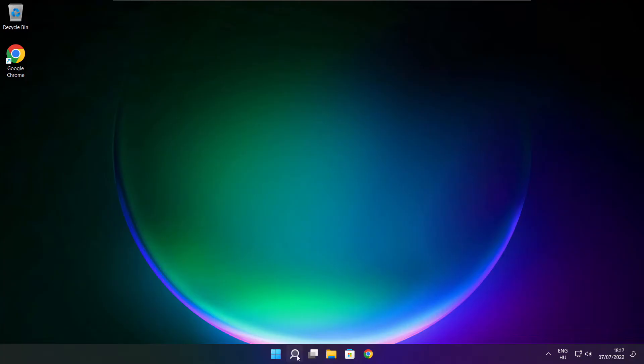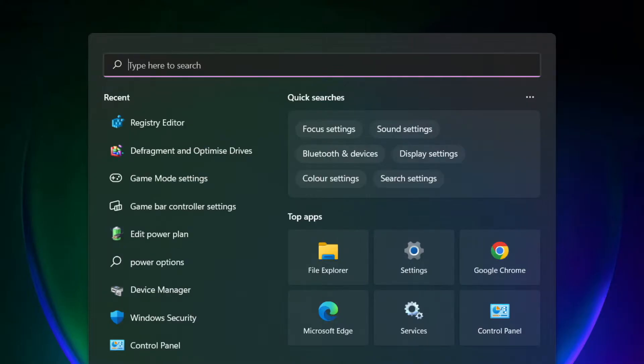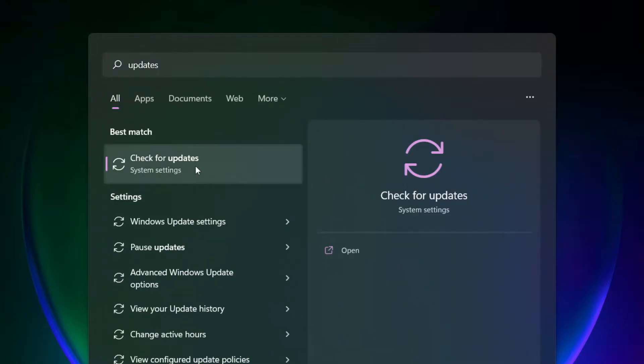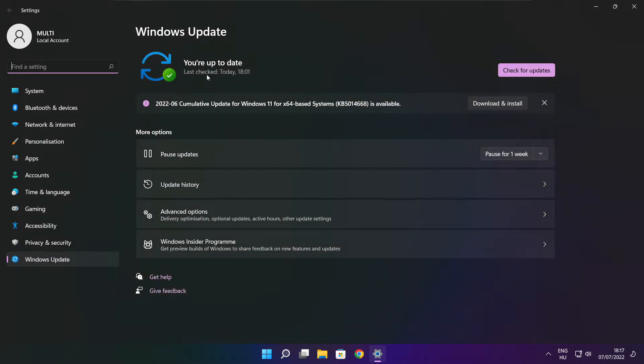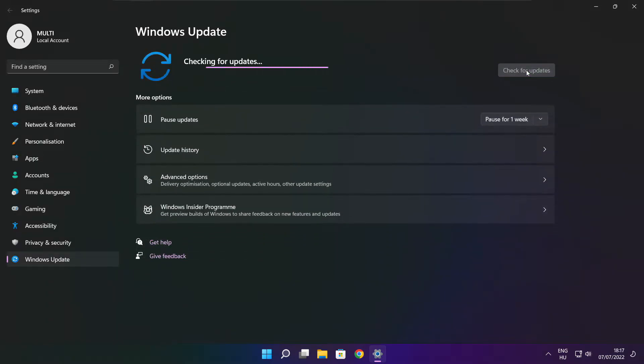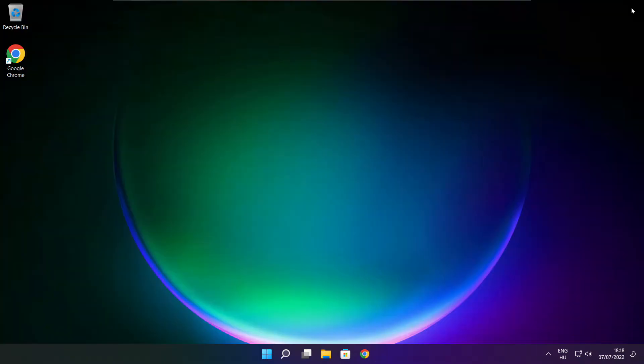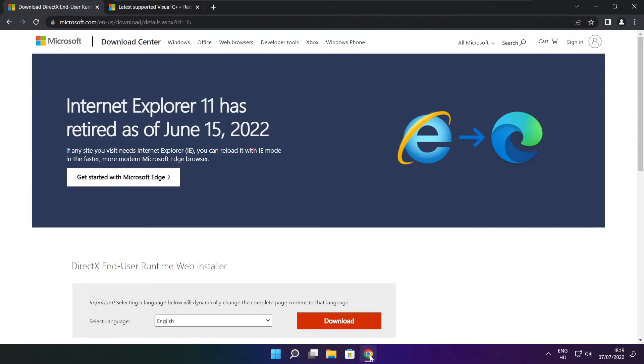Play the game. If that didn't work, click the search bar and type Update. Click Check for Updates and run the available updates.